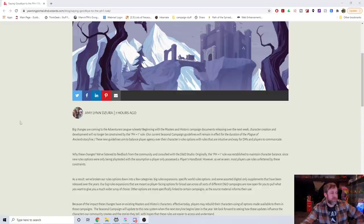Big changes are coming to Adventurers League rule sets. Beginning with the Masters and Historic Campaign documents releasing over the next week, character creation and development will no longer be constrained by the PH Plus One rule. Our current seasonal campaign guidelines will remain in effect for the duration of the Plague of Ancients storyline. These new guidelines aim to balance player agency over their character's rule options with rules that are intuitive and easy for the DMs and players to communicate.